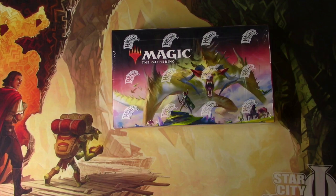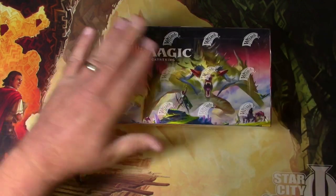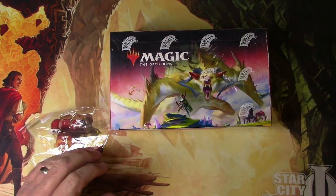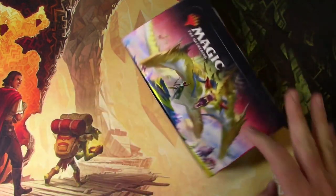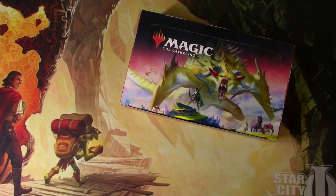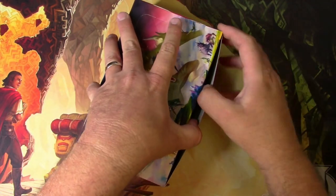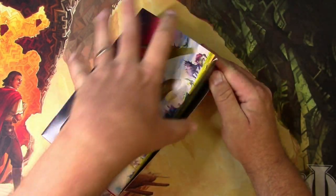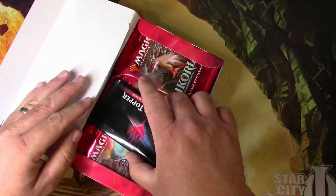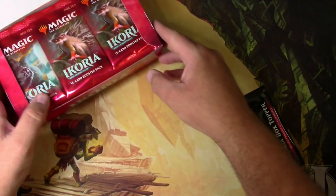Hey everyone, TragicMTG here with another box of Ikoria for a Patron. This is for my Patron Sven — thank you very much. Sven has actually ordered two boxes, so I'm going to split this into two videos. Here's the first one. Being careful of the box topper; they seem to get wedged in weird, funny ways and potentially get bent. This one seems okay.